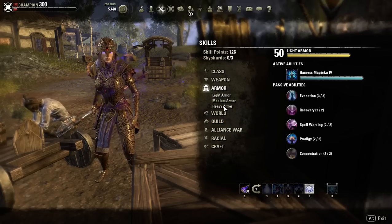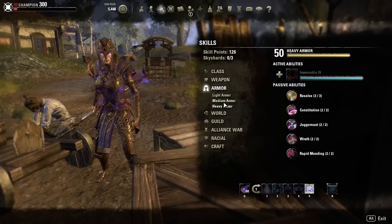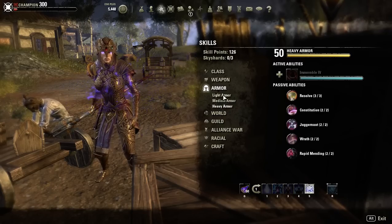Since we're running medium, heavy, and light armor, make sure you get all the passives — they all help.